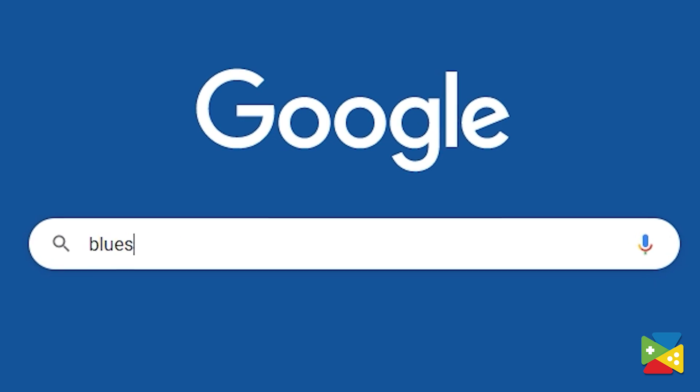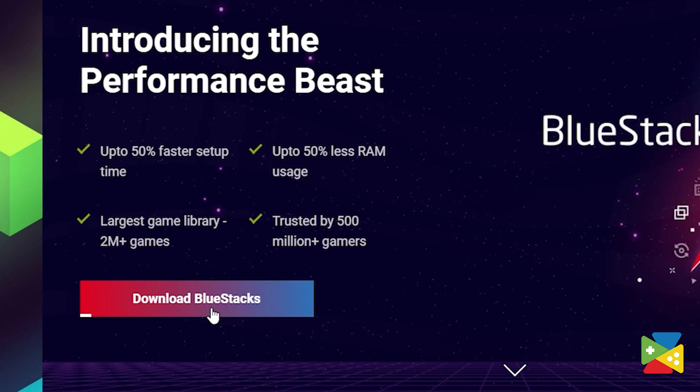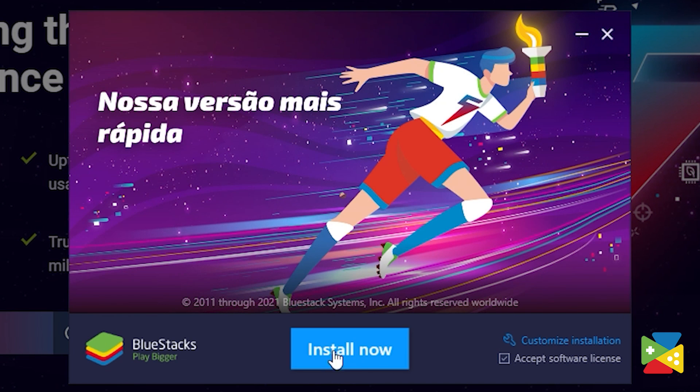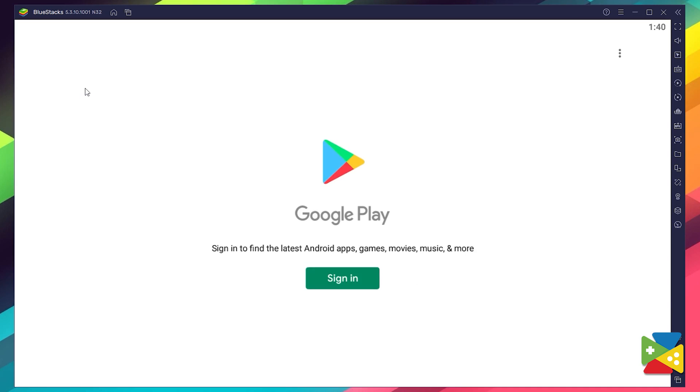When it comes to playing your favorite games there is no better way than to use BlueStacks. To install Olimpo's Idol Legends, first head to the BlueStacks official website to download and install the latest BlueStacks 5 version on your PC. Proceed through the installation process and once it's done, go to the Play Store to log into your Google account.